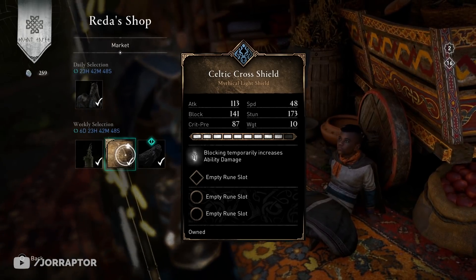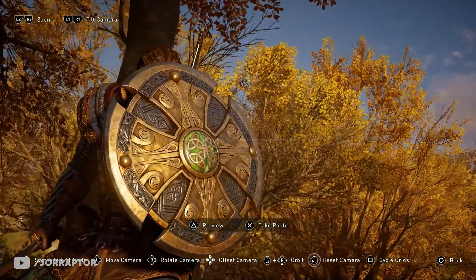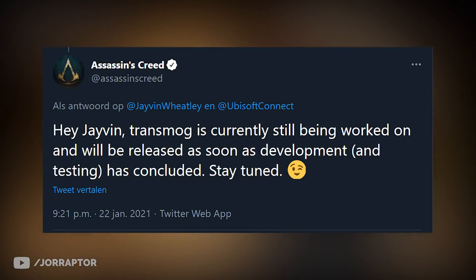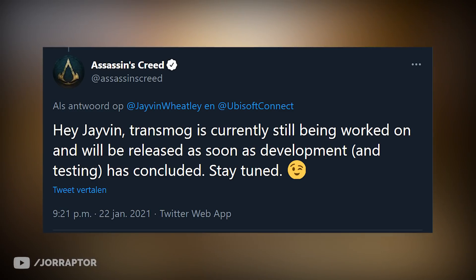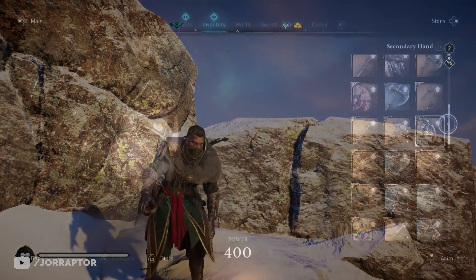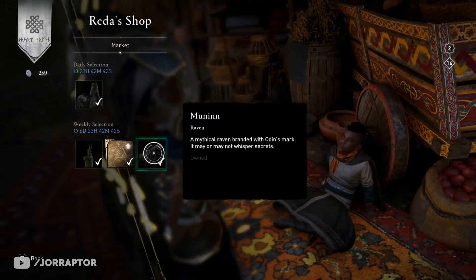The Celtic Cross shield is pretty bad — like no need for extra ability damage — but I do think it looks kinda cool. As I showed you before in a previous video, Ubisoft now openly confirmed they're still working on the transmog system and will release it as soon as development and testing has concluded. So it will be quite nice to use the visual of this shield while using a better one, but it's not a must buy, and I kinda feel the same about the other items.